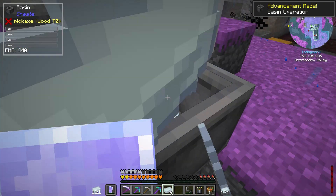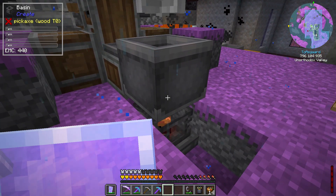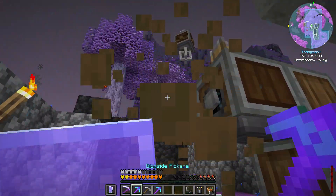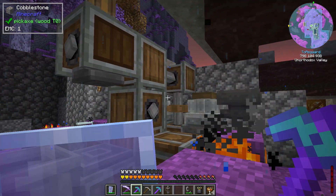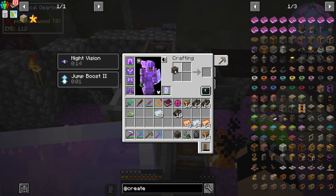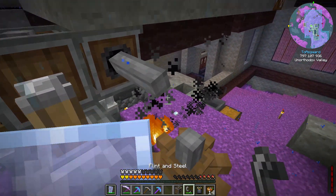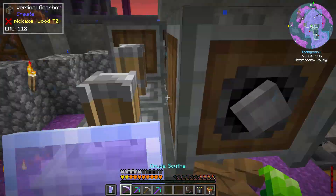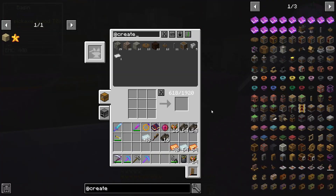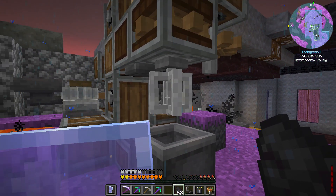We're going to start off with some zinc and some copper in the mixer. This actually isn't going to work - I need a cog for this. We'll get a couple gearboxes and run this back, and that way the mixer can activate. We're going to have to heat our blaze burner - let's grab some coal and right click that.